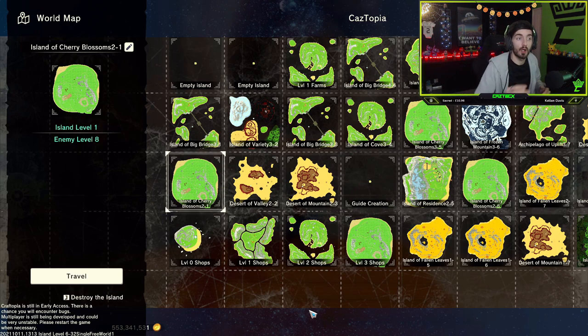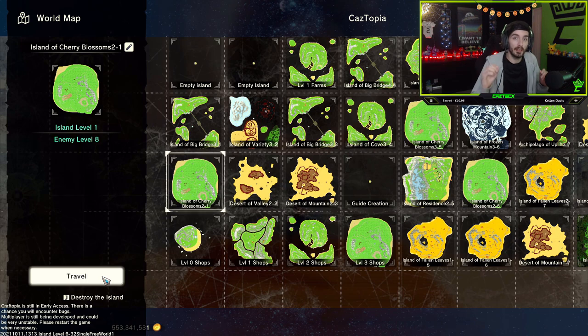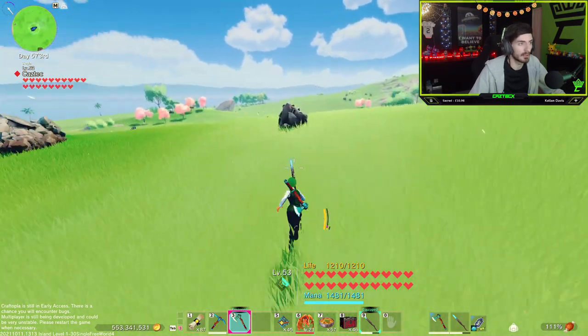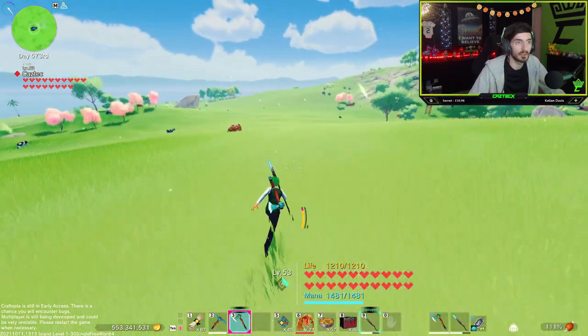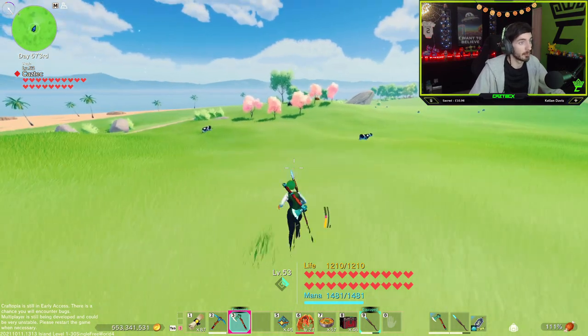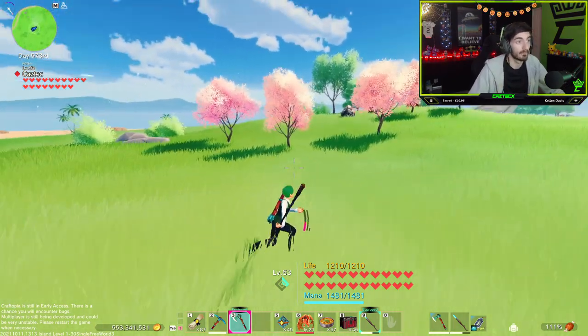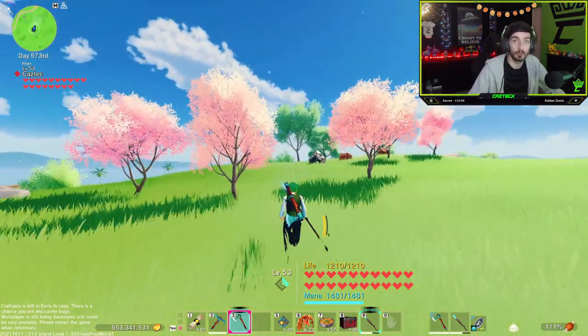To start off, we are going to head into our altar of transportation and go to the Island of Cherry Blossom, as there's a very easy way to explain what an enchant is using it. So we've hit travel and now we are here. We've already found a lot of logs from here so it may look a little more empty than yours, but you can see we have two different variations of trees — pink ones and green ones.